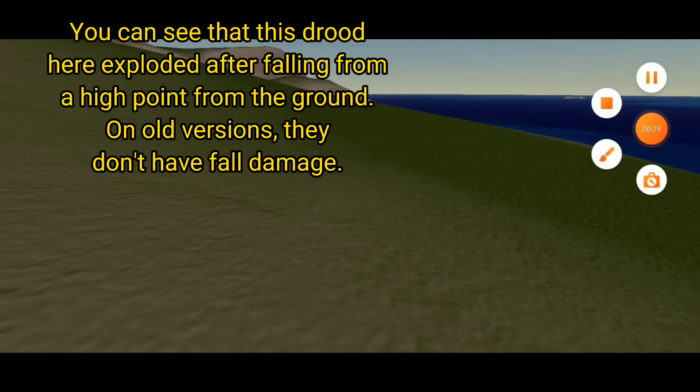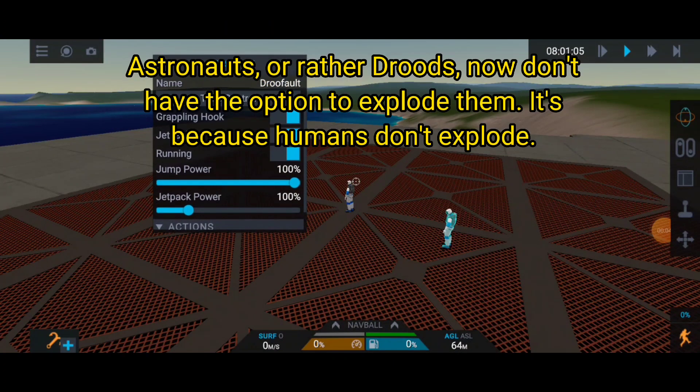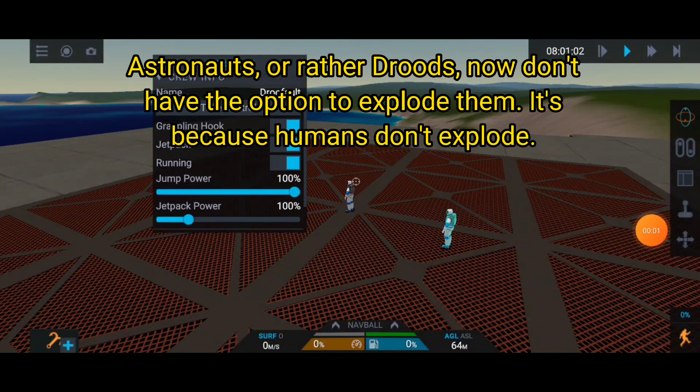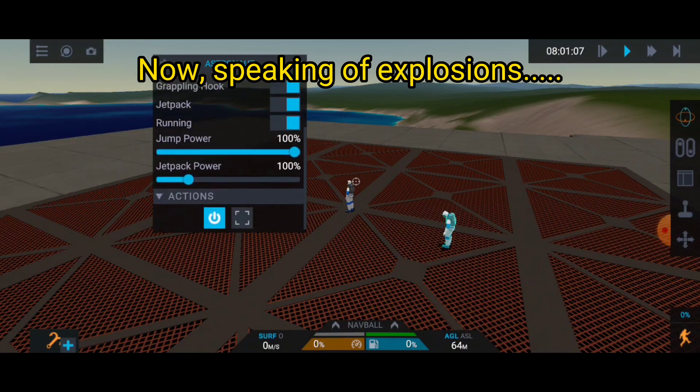Feature 3.8: astronauts - or rather Druids - now don't have the option to manually explode them. It's because humans don't explode. Now, speaking of explosions...